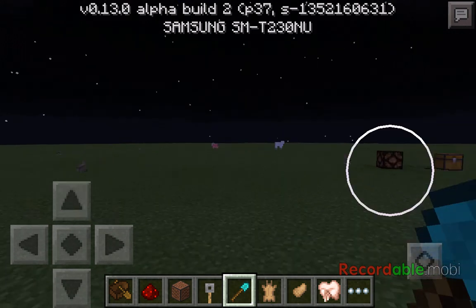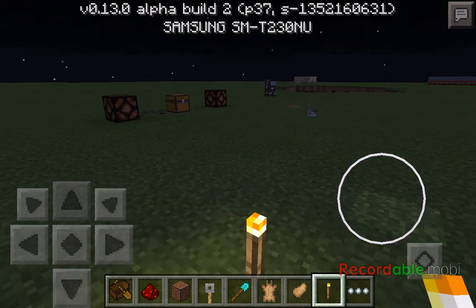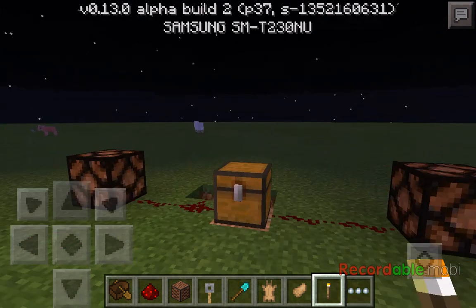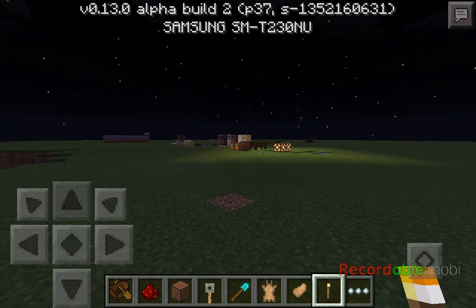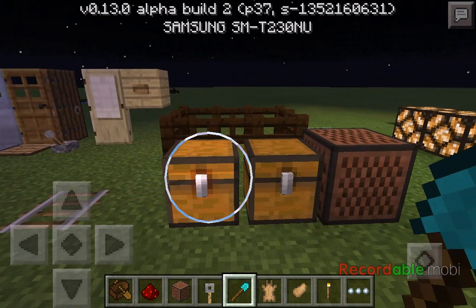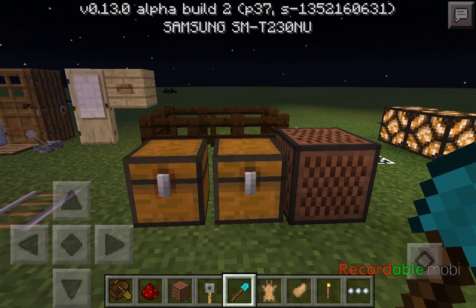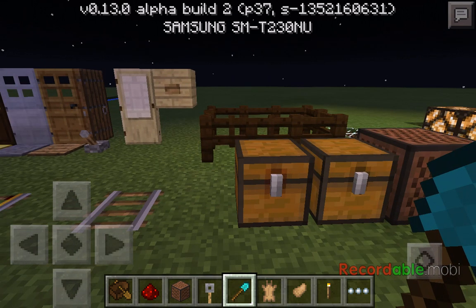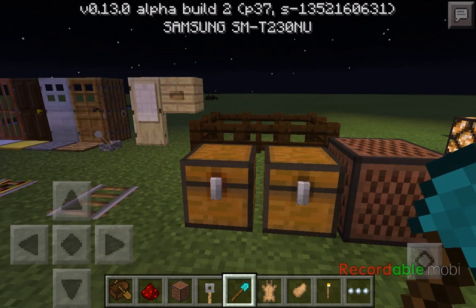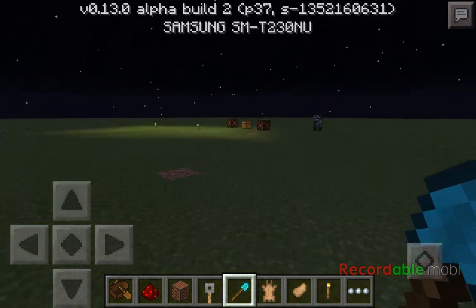Here we have a trapped chest. I'm going to show you the difference between a regular chest and a trapped chest. The trapped chest has a red circle around the hatch, and the regular chest does not. Trapped chests are pretty much used to make traps and activate stuff.